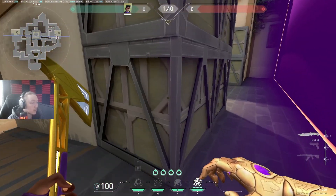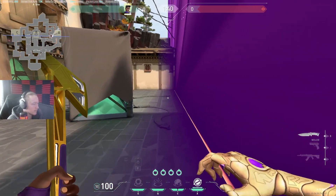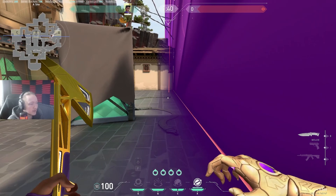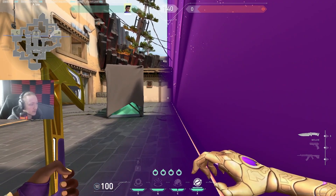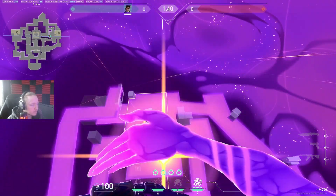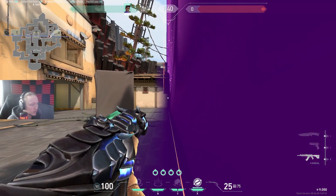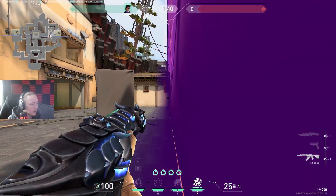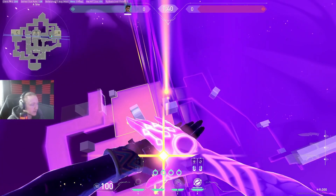In a 1v1, 1v2, or 1v3 this tighter wall is better because you don't want to give them too much space. But in a 3v3, 4v4, or 5v5, you don't need to worry about space as much — you want your teammates to use the space provided by the wall. In a 1v1, the wider wall is harder to use because you're giving them less space to work with and they have to play more as a team to stop you.